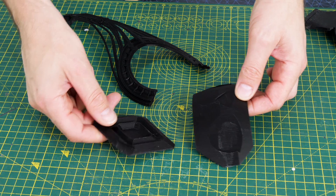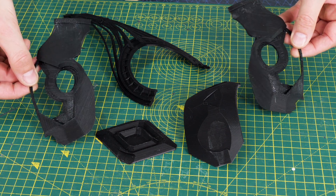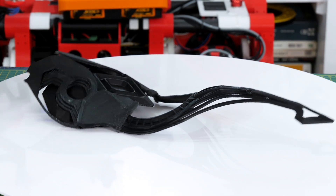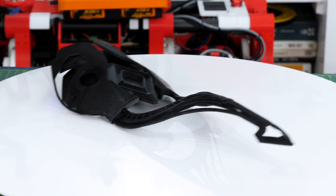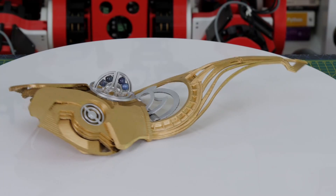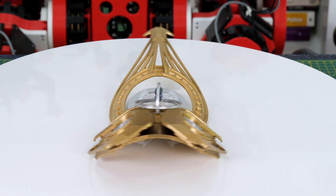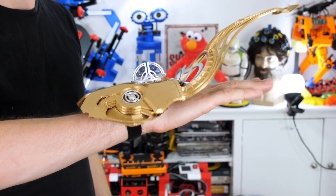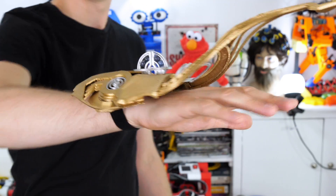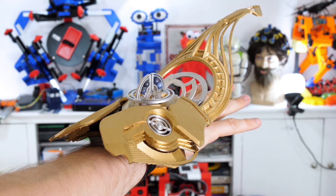I made all the other parts as well — some printed flat on the bed and some with support material, like the side parts. Gluing them together gives the completed sigil body, with some detail parts still to add. I don't really make cosplay props, but this is the best I can do with a bit of gold paint, some silver details, and blue beads added just like in the game. It fits my hand okay with some foam and velcro straps — I'm pretty sure I can cast magic with it.